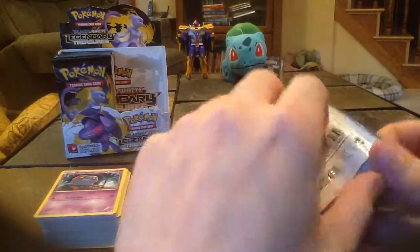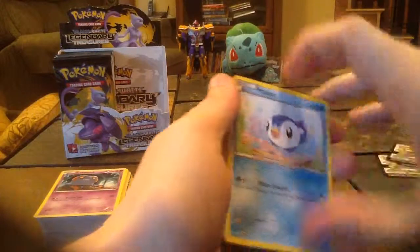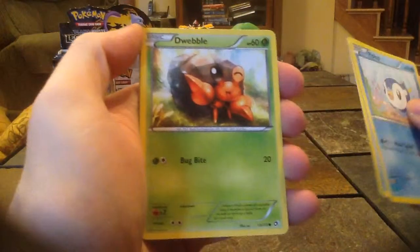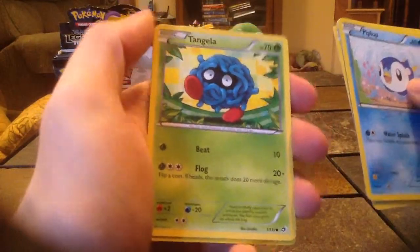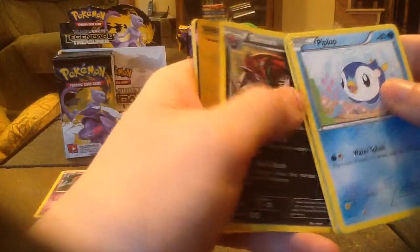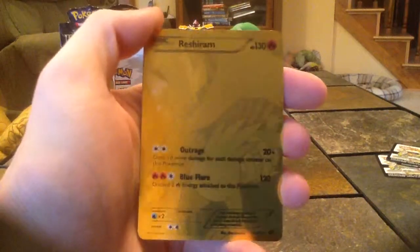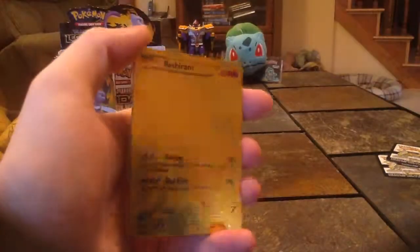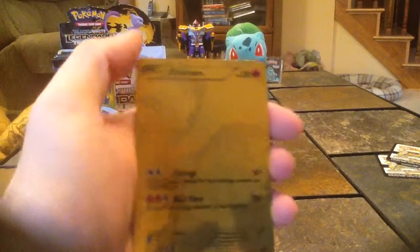Last pack for the second video, and last pack for the first half of the booster box. We start with Piplup, Tympole, Dwebble, Tangela, Zoroark Holo — Zoroark Holo, that's another one I don't have yet. Yes! Got a Reshiram gold card — gold card! That's number 114 out of 113, it's a secret rare, and it's just a fantastic looking card. You can kind of see Reshiram if I do it like that — look at that shine. We got a Reshiram gold card!